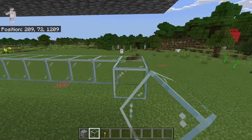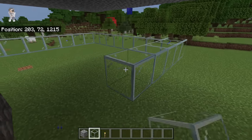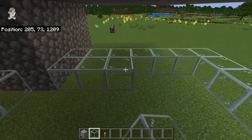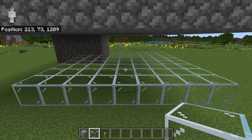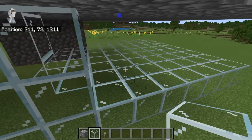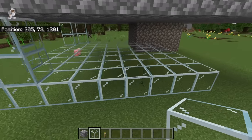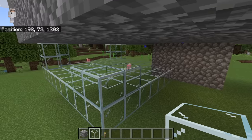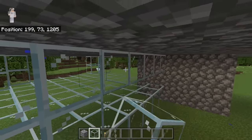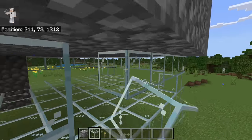Then place 6 glass blocks over here. After you have created that outline, fill it in with glass blocks. Once you are done placing those glass blocks, place 3 glass blocks over here and 3 over here as well. Then place 3 glass blocks over here and 3 over here as well. Then place 3 glass blocks over here and 3 over here as well. The next step is to place 5 glass blocks over here, five over here, five over here, and finally five over here.